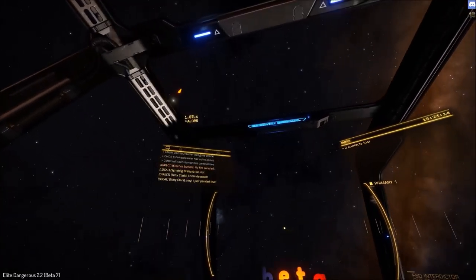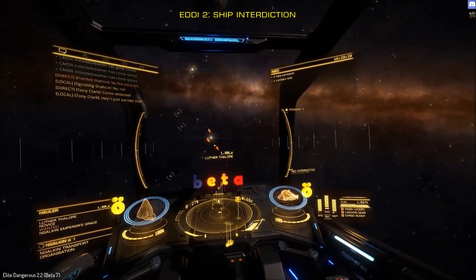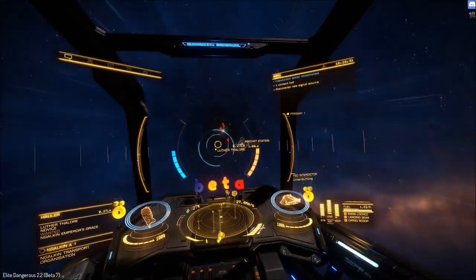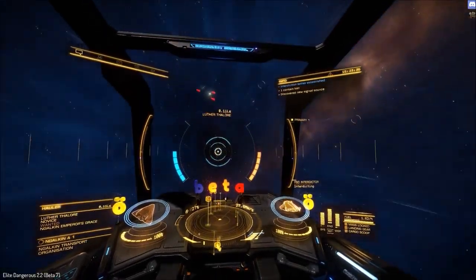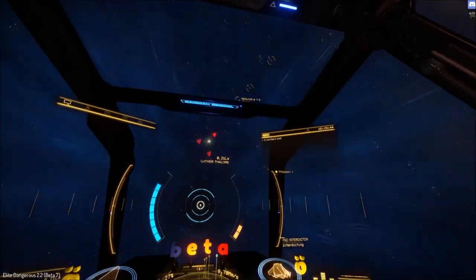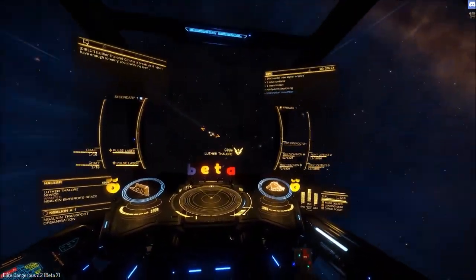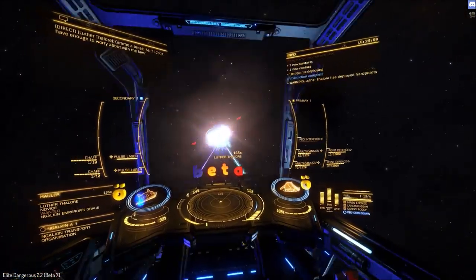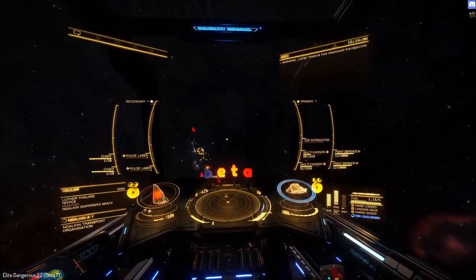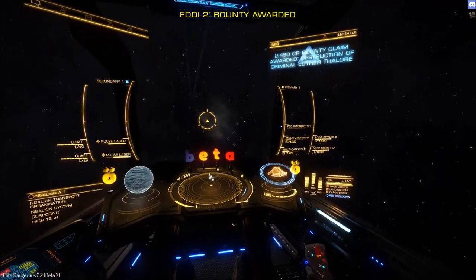Right, introduction number three. Should be able to get this one because he's a novice. We're interdicting. Nearby, a Monpaq scout has returned to normal space. Target shields offline. Target cargo dropped. Nearly two and a half thousand credit bounty voucher received from Federation for destroying a known criminal.